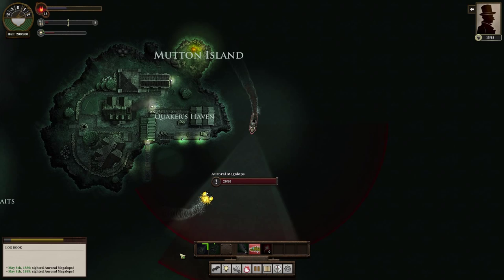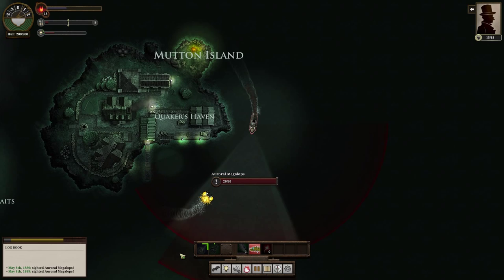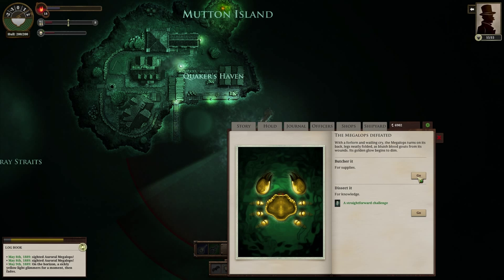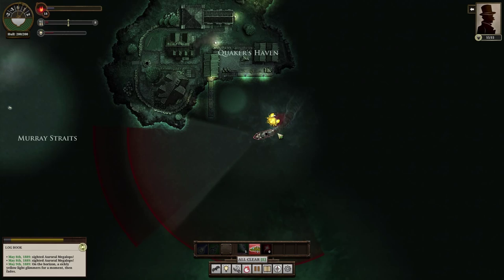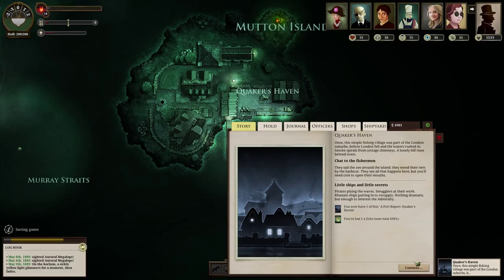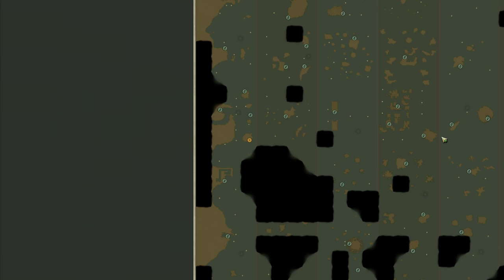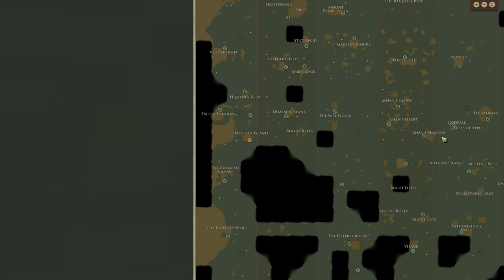I guess we're eating crab tonight. I think it bugged out - the body's still there for some reason. Oh, there we go. That was weird. Let's have a chat, get a port report. Do I want to use up my port option? I might actually need it for the Cumian Canal to get the knowledge. I don't remember. I'm not going to risk it.